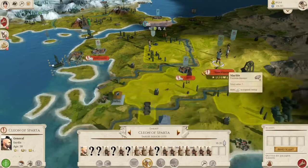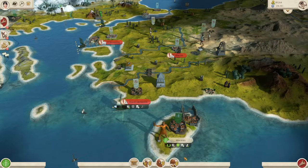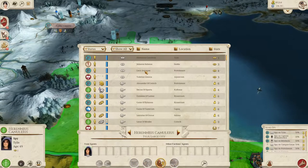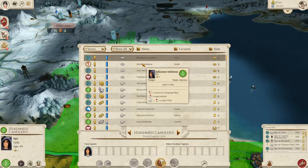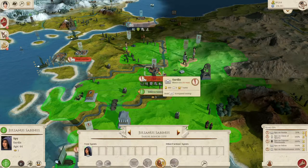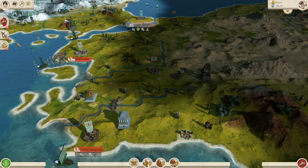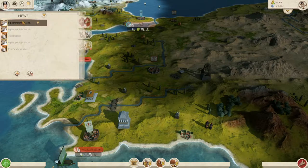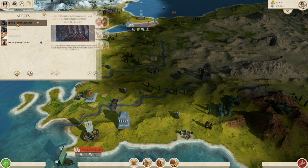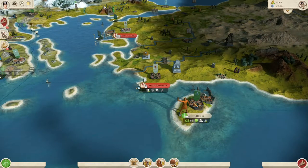I want these guys to wander off a bit more. One of my spies — Tillis — there he is. Did he die? My agent was executed. Spy killed during mission — he's been caught. Very well.